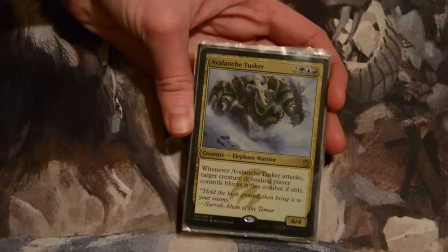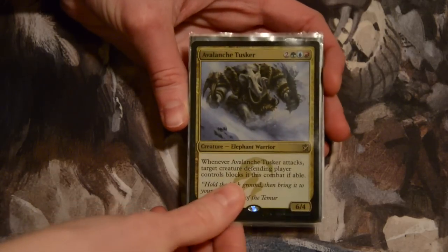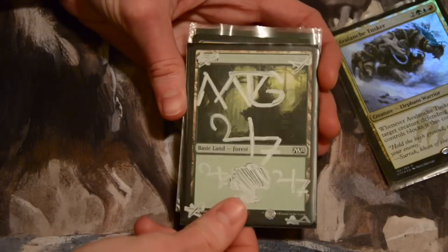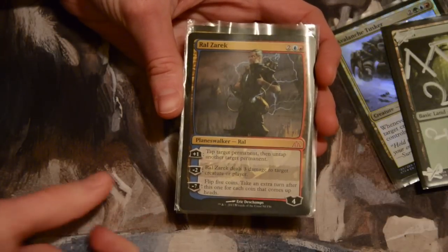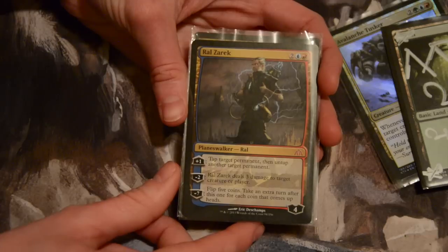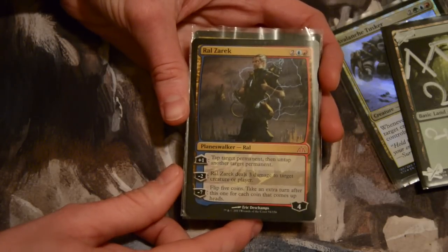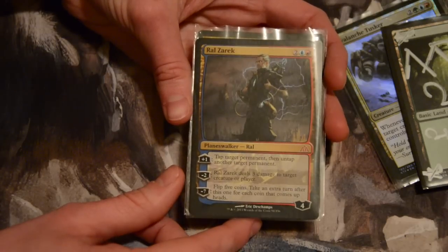Let me move that in a little closer. And it's foil too, so that's really awesome. MTG247, Altered Land. I'll put that somewhere. A Planeswalker! Ral Zarek. Four mana, two colorless, a blue and a red. Starts off with four loyalty. You can tap target permanent, then untap another target permanent for plus one, so that's awesome.